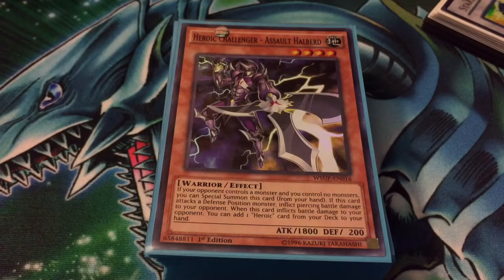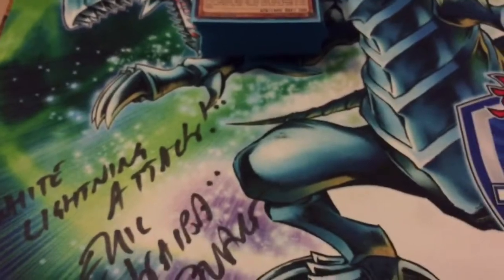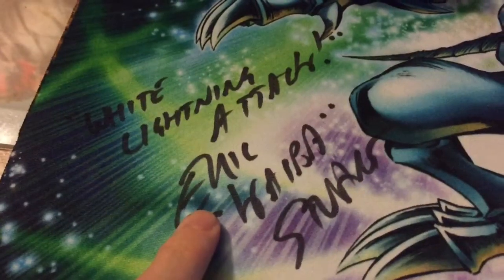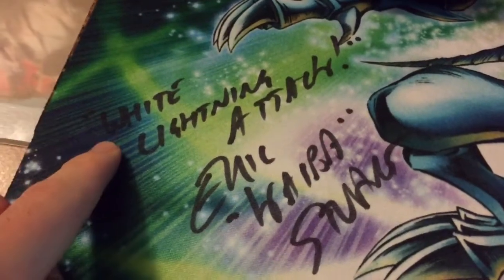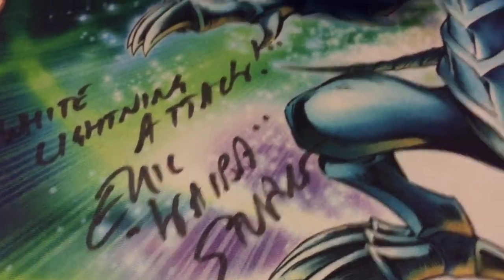Hey guys, what's up? Popeless Dragon here with another video. Today I'm going to be doing an update on my UAs. Also going to show off a little mat — a YCS under 50th YCS play mat, got signed by Eric Stewart, the voice of Kaiba. It's pretty cool — that was a 'white lightning attack' for Blue-Eyes, I thought that was pretty cool.